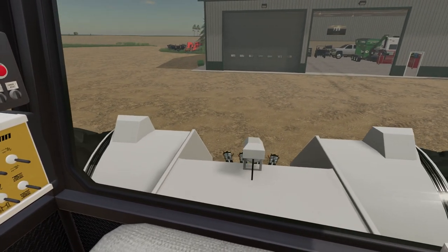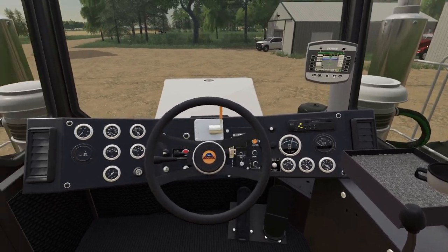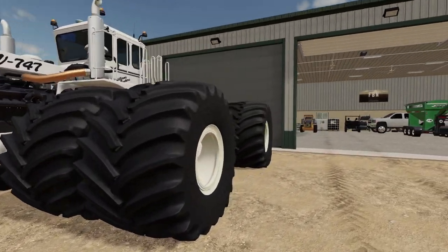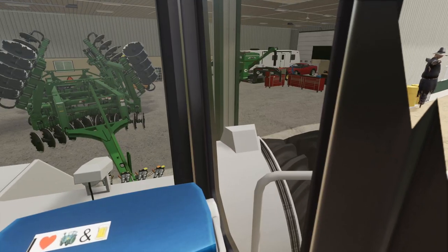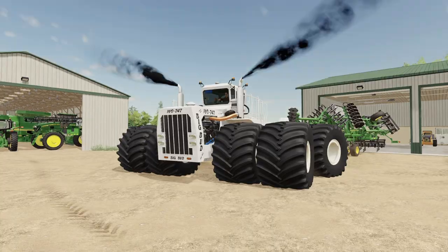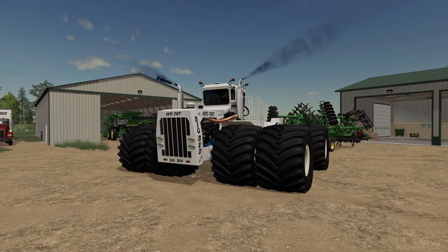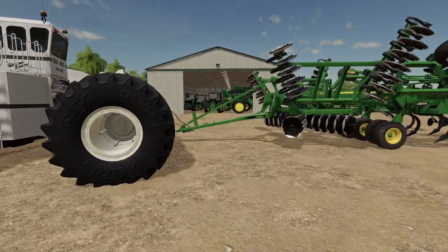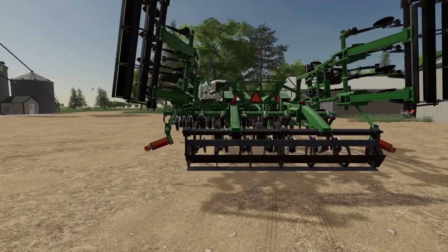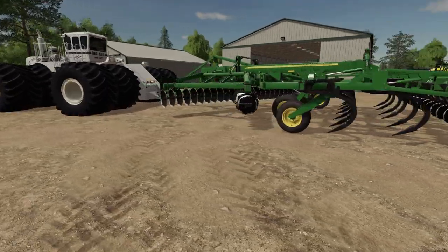Zach wants to try it on the biggest disc he has. This is actually coming down here just because Zach is a big deal — they want to make public these LSWs. They are big. She's coming out. Doesn't even look right on there — doesn't even look normal. Let's spread her out, see what she looks like. She's going to be wider.